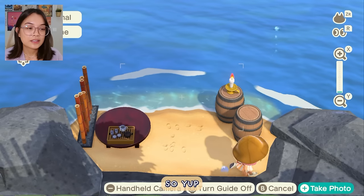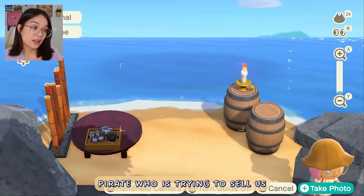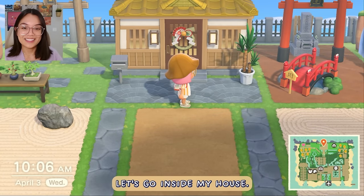If we head this direction, this is actually leading to my secret beach. This is just my little pirate cove for my pirate who is trying to sell us illegal artworks — counterfeit art. Now that we're here, let's go inside my house.